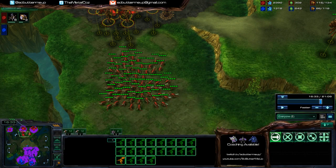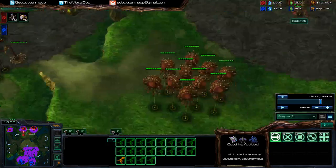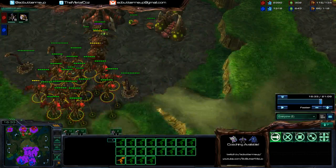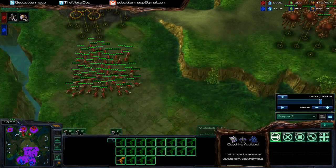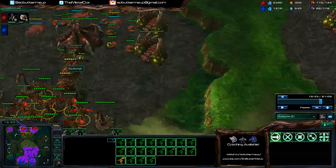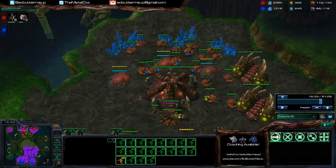So if he had 30 mutalisks and you've got 20 — he's got the air advantage. You've then got the ground advantage. So you can start producing Roach Hydra, because you've got the ground army advantage.